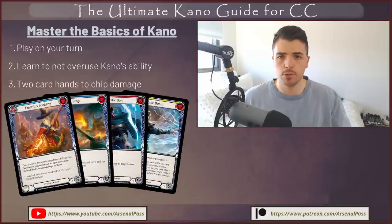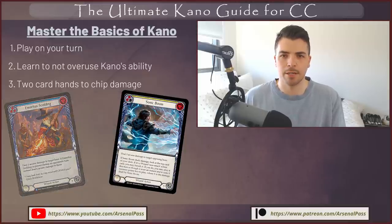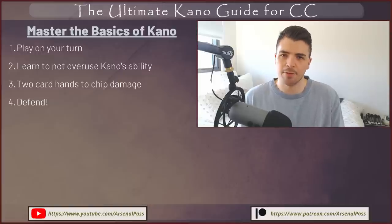For example, if you have two blues, a Sonic Boom, and a Voltic Bolt in hand — defend with one of the blues, then on your turn play the Voltic Bolt off the Crucible of Aetherweed for six damage, and arsenal that Sonic Boom for a future turn. The fourth point for mastering Kano basics is to defend. You start at 30 life and there's an inclination for newer players to think they need to kill the opponent as fast as possible. But when playing two-card hands and not overusing Kano's ability, defending is really good: defend with two cards, play out a card from hand.